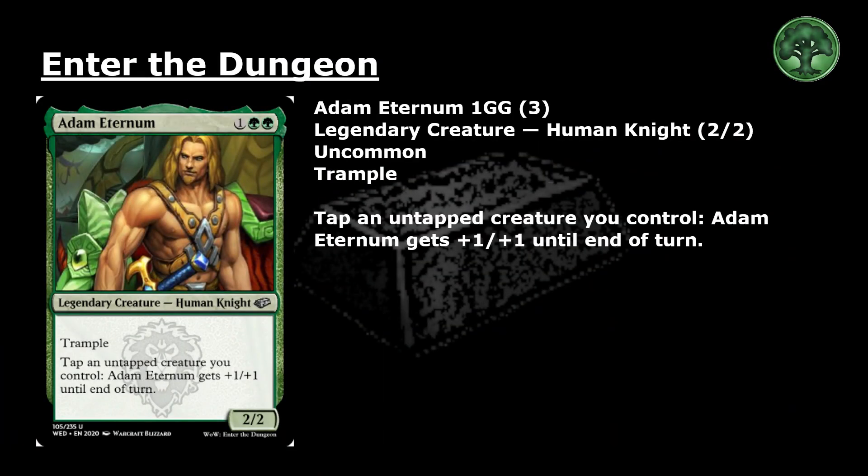Adam Eternum: 1 and 2 green for an uncommon legendary creature, Human Knight, 2-2, with trample. Tap an untapped creature you control: Adam Eternum gets +1/+1 until end of turn.